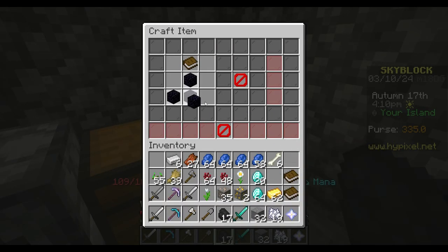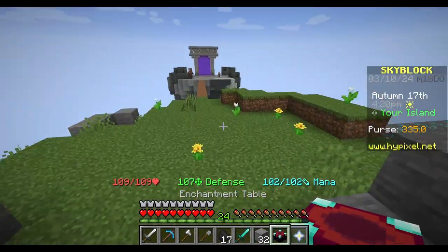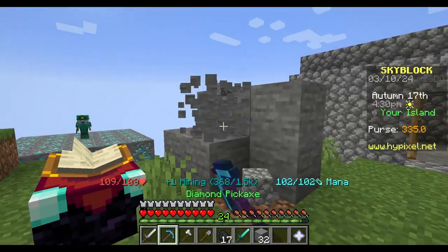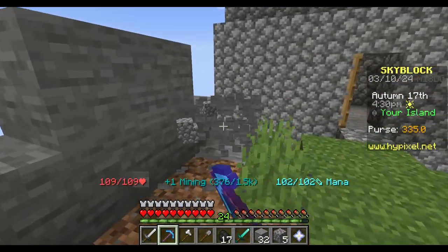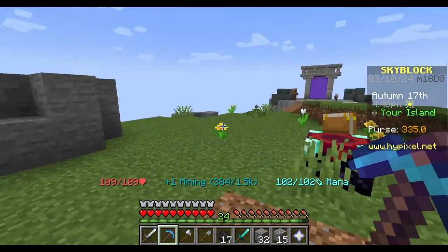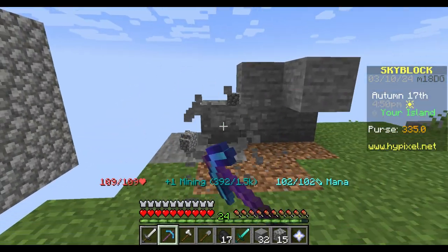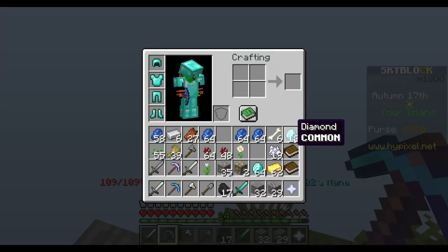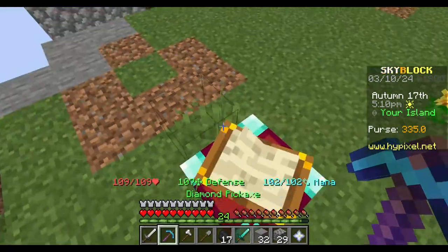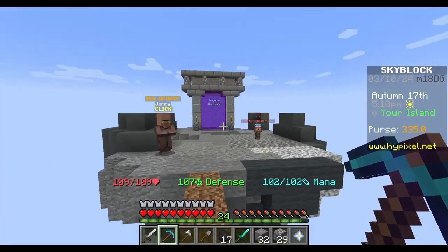Alright, I'm pretty sure it's this. Yep, enchantment table. Here we go, we got it. So we're going to need books for this. That should be pretty easy. Let's get rid of this stone. Alright, we need a bunch of books. I will be back in a second when we've got ourselves all the books ready.